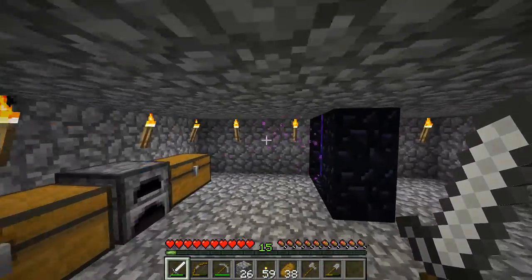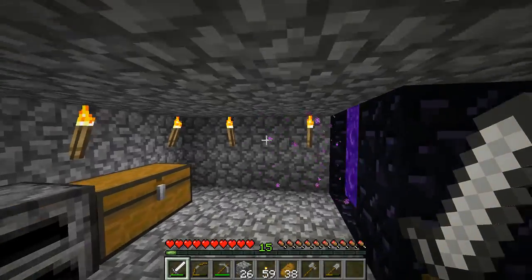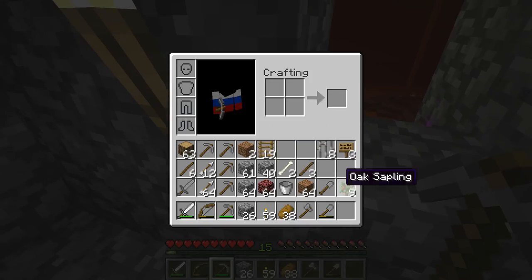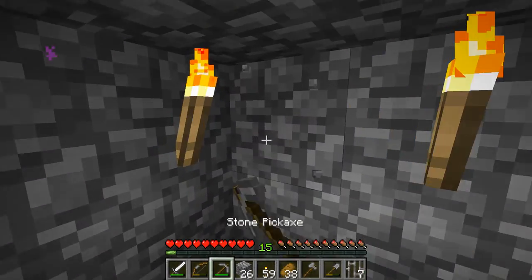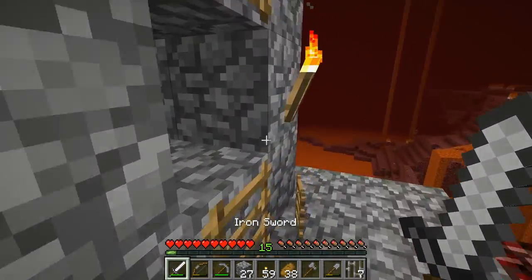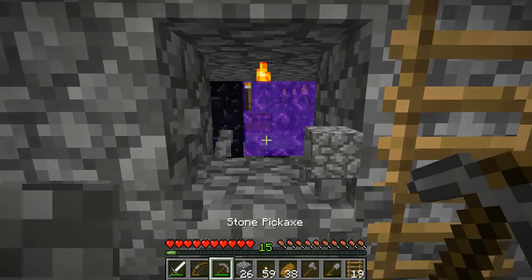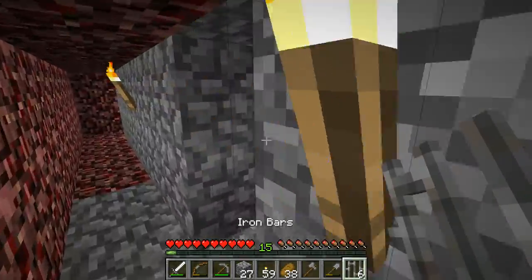This is basically the base I've made — I've lit it up fairly well. This is my nether portal right here, and this is the edge of the lava. I'm going to take some iron bars and place an iron bar right here to create some windows so I can see out. That wasn't really efficient because I have my ladder right here, so I'll have to change my iron bar window position.